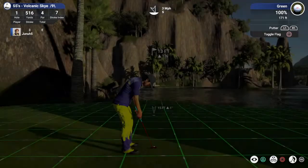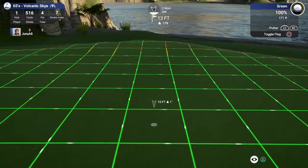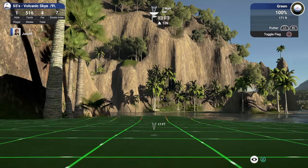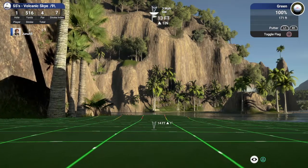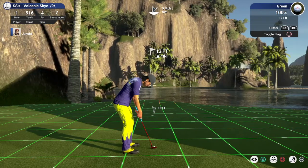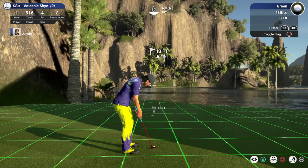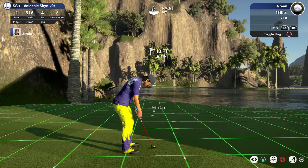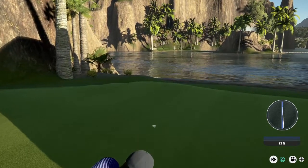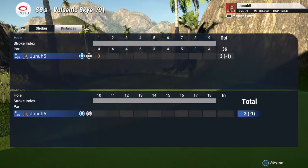We're on the green - we'll have a birdie opportunity. These greens are 171. Just breaking both ways - it's kind of downhill a little bit. Not too much break. I think I'm going to favor this side. This is actually an uphill putt. Did I hit it? Oh yes! What a way to start - a birdie. That's a difficult hole. I think a birdie is really good on that hole.